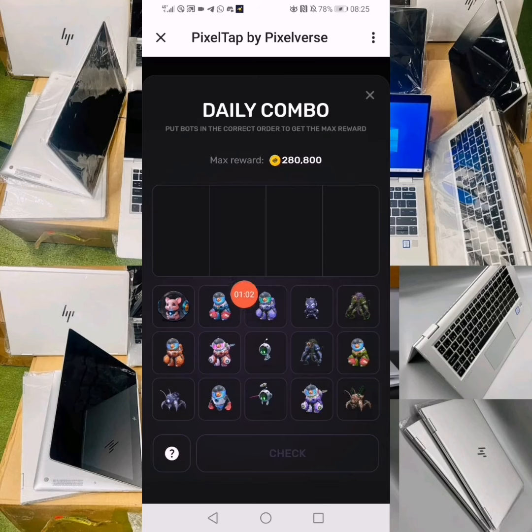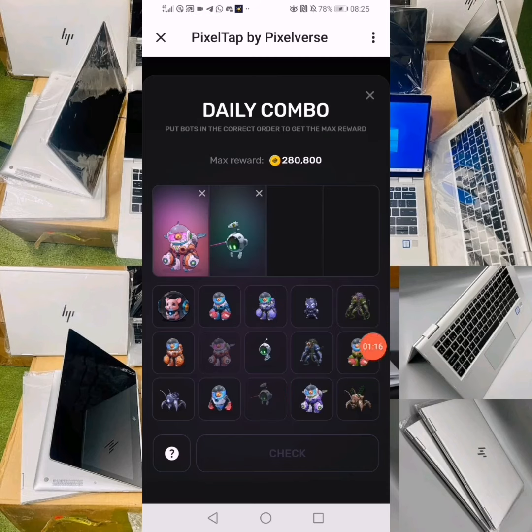The first pet is this one — I have to drag it to the first box. The second pet is this one — I have to drag it into the second box. And I have to drag this third pet inside its box.